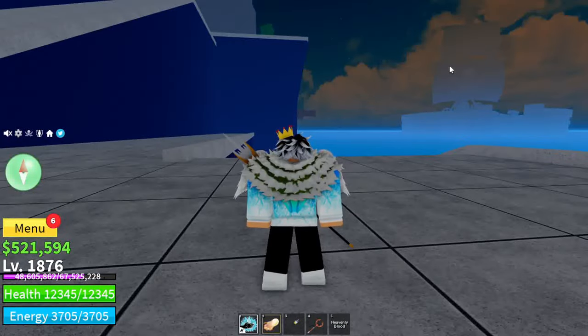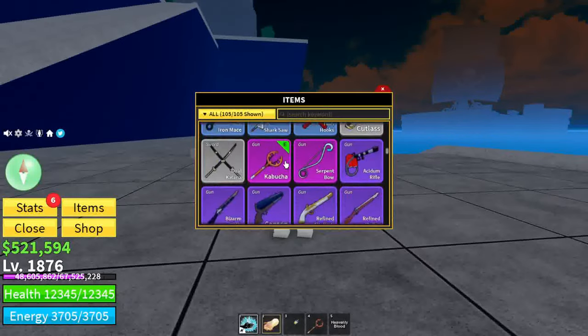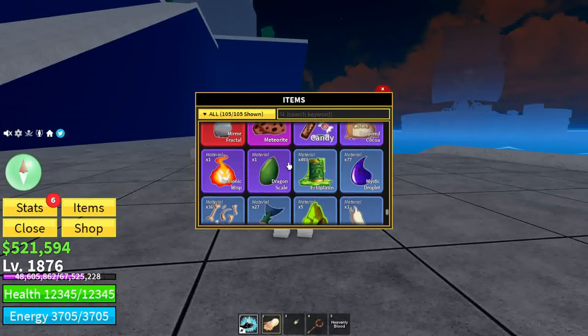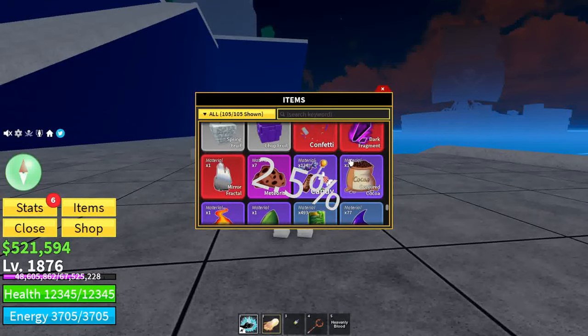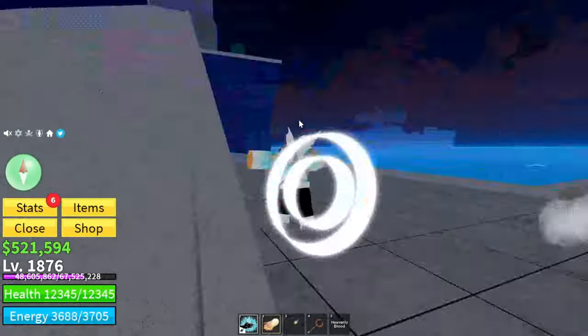The second part to getting the Cake Chalice is to get Conjured Cocoa. Conjured Cocoa is very hard to get — I don't know the exact drop rate, but I have 19 of it. I'm going to quickly head over there now.